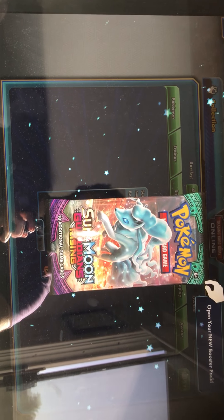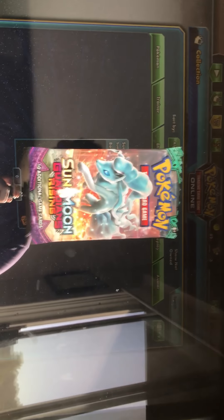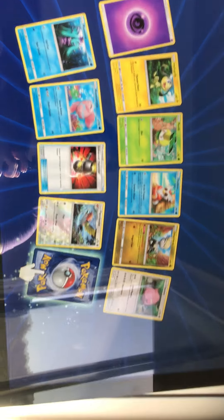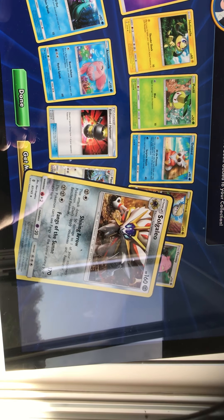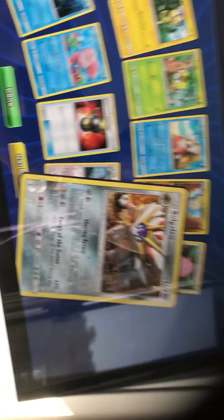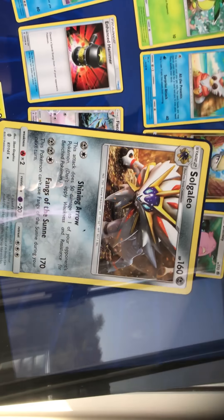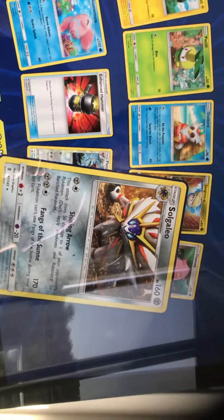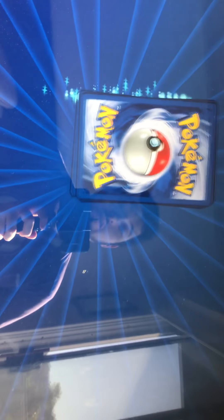Alright, here we go — our two bigger packs. The Sun and Moon Rising Guardians. Let's see if we can pull a GX out of this — I would absolutely love to pull a GX. We got an Enhanced Hammer, that's nice. But we did get a Sogalio. Oh, that's huge. I've been looking for this card for a while — I haven't been able to get it on trade as no one wants to trade it, because it's such a filthy card. But I just got it in a pack. That is almost as good as an EX or a GX for me right there. That is one of the best normal cards in the game in my opinion. So I'm very satisfied with that.